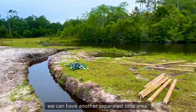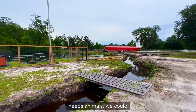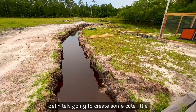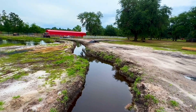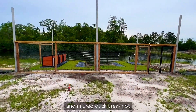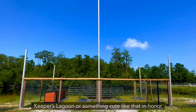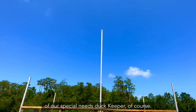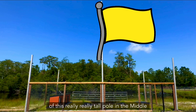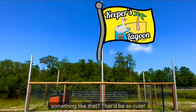That area over there is so that we can have another separated little area — ideally we could separate our special needs animals, separate the females, separate the males. We're definitely going to create some cute little bridges going over the moat for a little magic, of course. And then this is our special needs and injured duck area — not finished yet, still needs to be netted. I'm thinking maybe we call this place Keeper's Lagoon, in honor of our special needs duck Keeper. How cute would it be if we got a banner flag and hung it up at the very top of that really tall pole in the middle with a picture of Keeper on it that says 'Keeper's Lagoon' or 'Duck Island'? That would be so cute.